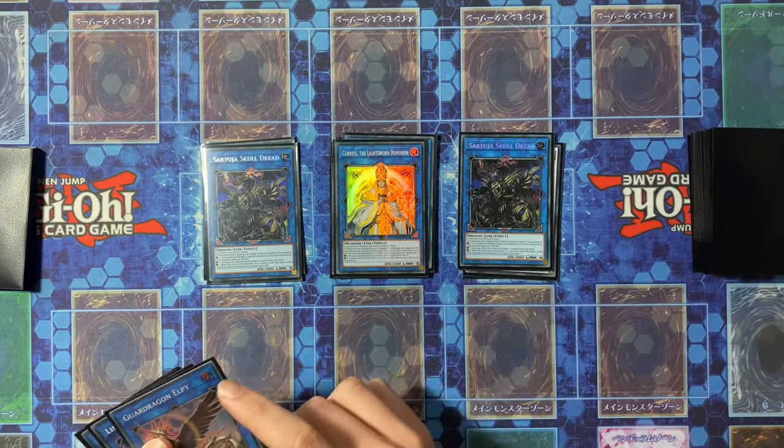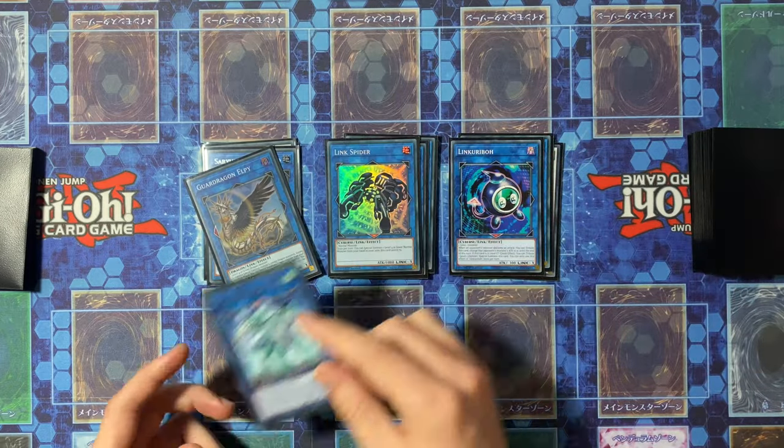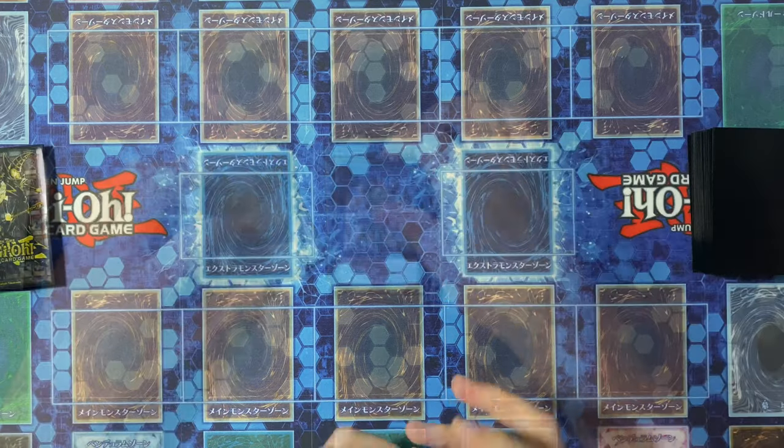Also in the Links we have Curious, Link Karibo, Link Spider, and Imdok. They're just for your general packages that make Sayuja.